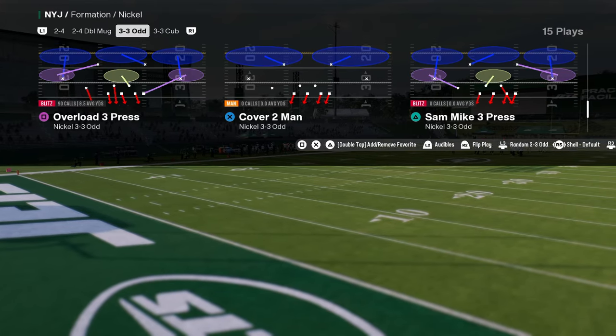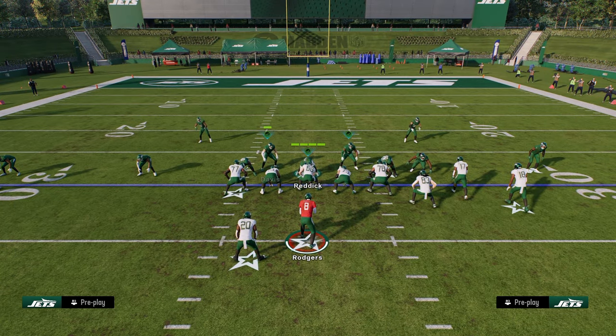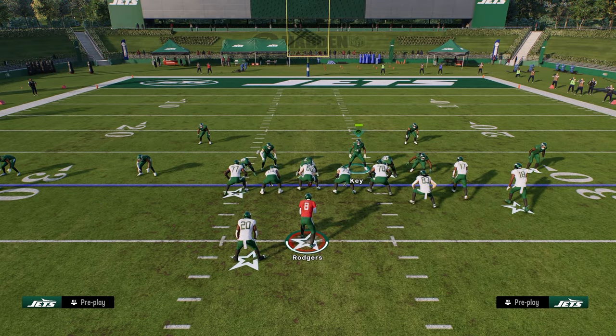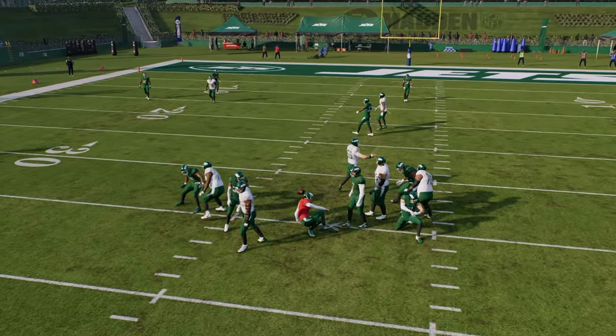Auto flip is going to be off. All you're going to do to set this up is literally just show blitz. Once you show blitz, it's going to bring these linebackers down to the box, which is really helpful. And then typically what's going to happen here is if you can pull this guard to the right just for a second, it's going to scream through the A-gap, as you see right there.